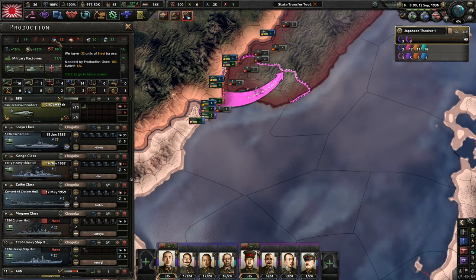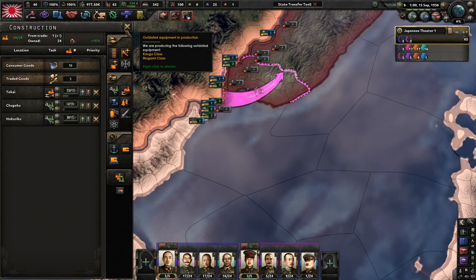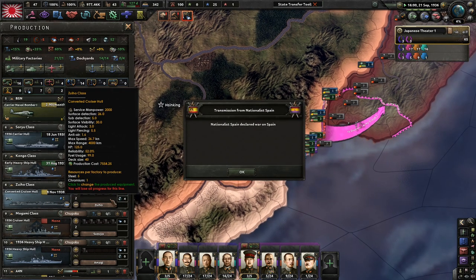Even though this carrier isn't very good, it's okay. Japanese starting carriers are just okay — not really that great. The Japanese fleet isn't great in general, in my mind. We'll buy one more steel — actually, let's buy two more. Help out the German allies or potential friendly folk. By August '37 we'll have that one done, and we'll get this one done by end of November — in two years.